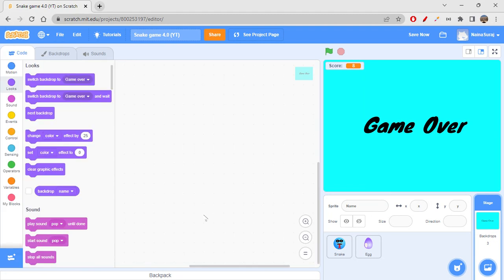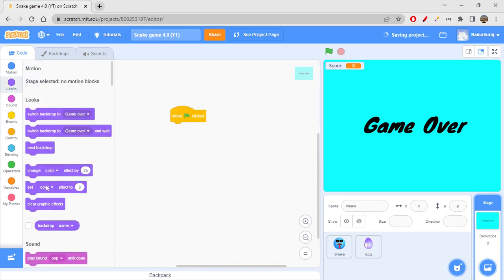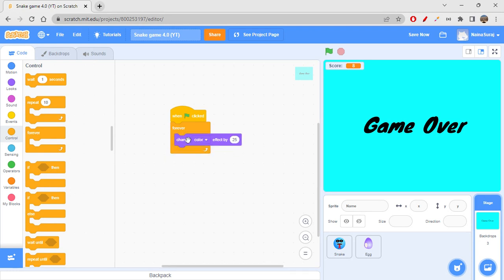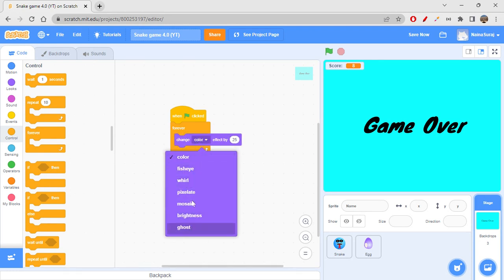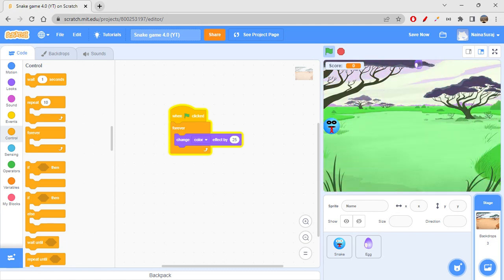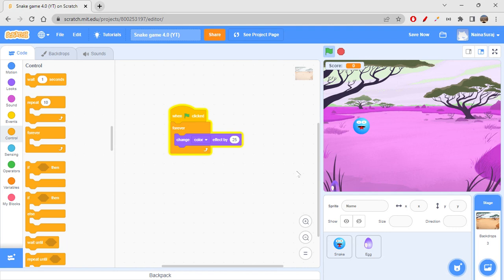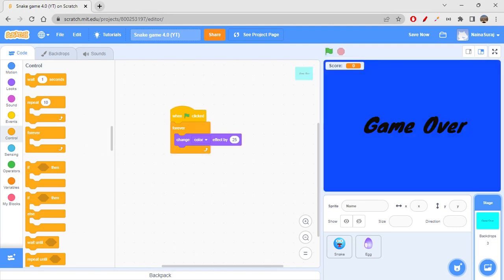We can also add background effects. When green flag clicked, go to Looks - you can forever change the color effects. Go to Control and get forever, then change color effect by 25. Oh my god, it looks so different! The color is also changing because we're doing it on the backdrop. So if you want, you can add animation effects like this.